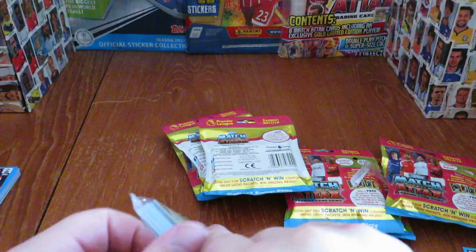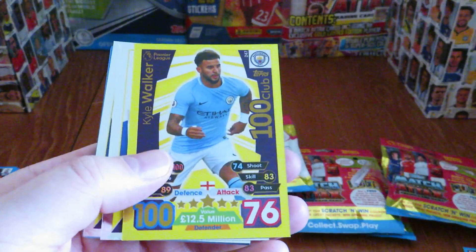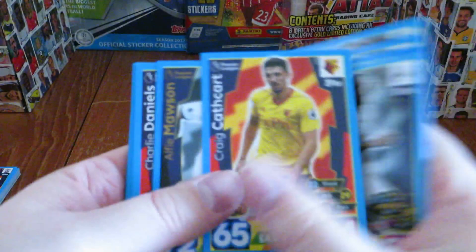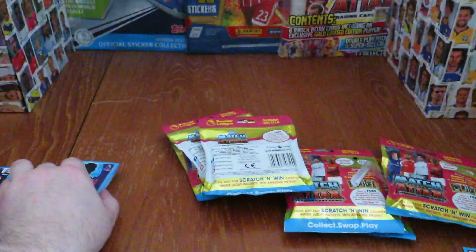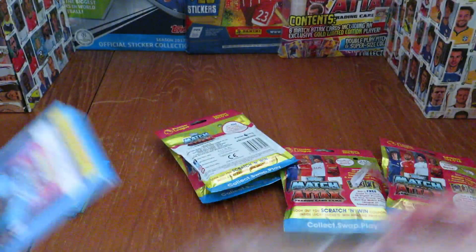On to pack two. We begin with Jamie Vardy as star player, then our first 100 Club card of the opening — Kyle Walker of Manchester City. We've got the Everton, Brighton and Hove Albion, and West Bromwich Albion logos as inserts. The base cards this 2017-18 season for India are a lot better in card quality than the 2016-17 edition.